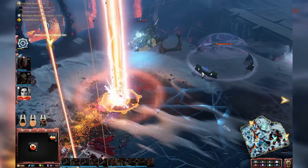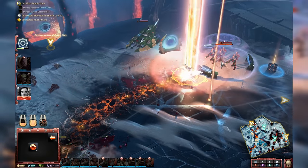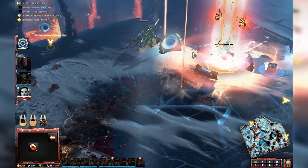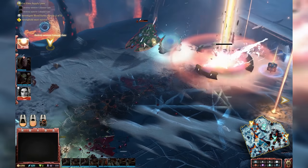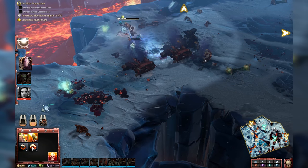Are the drop pods on a cooldown or is there a resource cost? You have to build them back at base, and then there's a cooldown once you use them. So I spend resources to make them and have them ready — which is why you see me doing base-building in the background during the action.